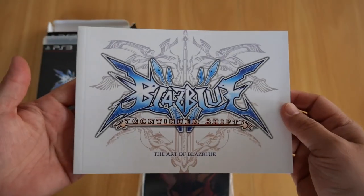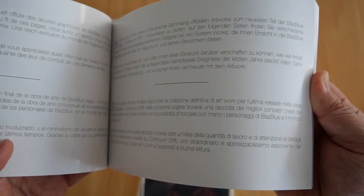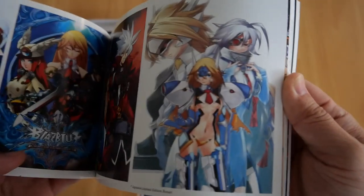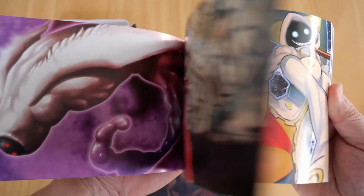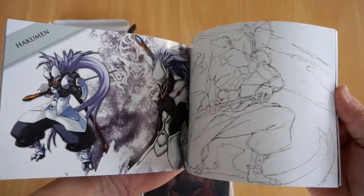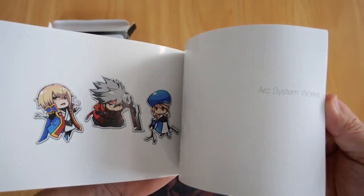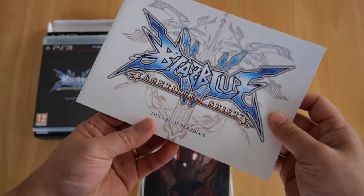Next up is the art book — and I believe this is the 86-page one, 'The Art of BlazBlue Continuum Shift.' There's the back of it. Going through it very quickly, there's a foreword in — I'm not sure what language that is, so I'm starting to guess this is the European version if it's region 2. There's some artwork, some more artwork, and some sketches — random sketches from the developers. And there is the art book.